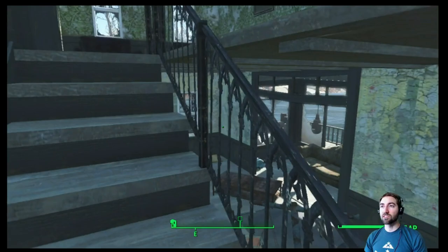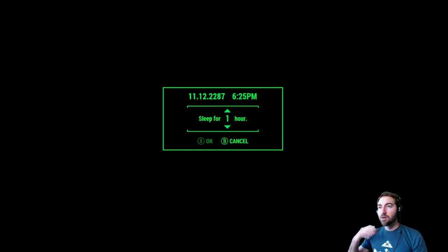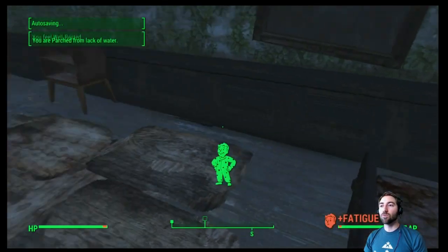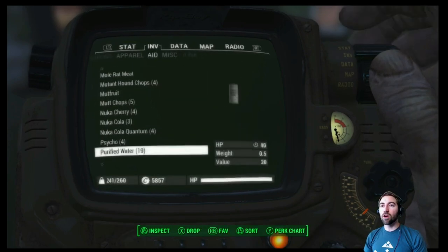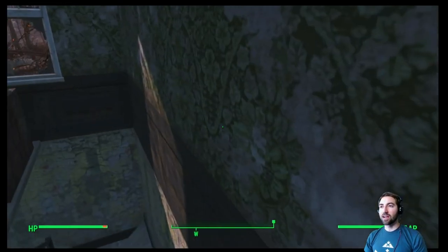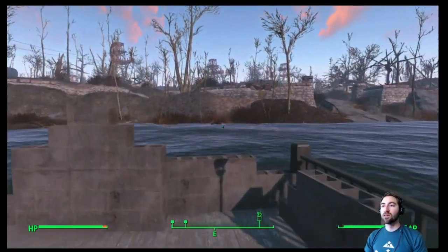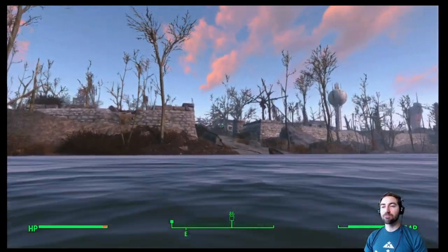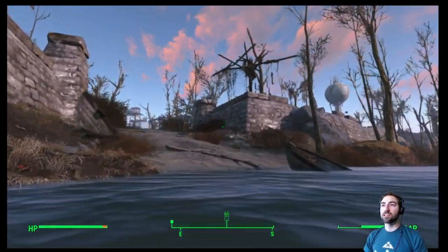We have a couple guns to experiment with. Our character is going to take a nap for eight hours — that should be full sleep. I want to take all of that because when we're moving up to Special Delivery, our biggest problem was that we kept being thirsty and tired. If we can get ourselves 100% well rested before we finally get there, that'll be perfect.